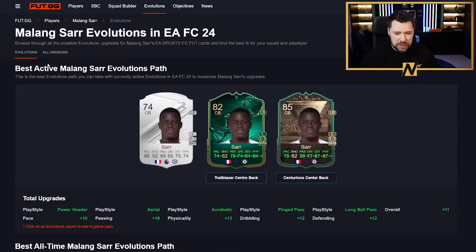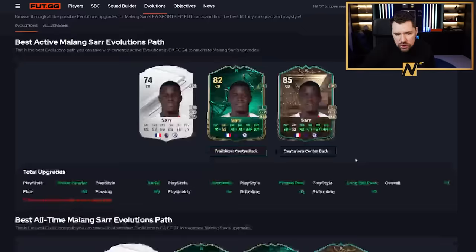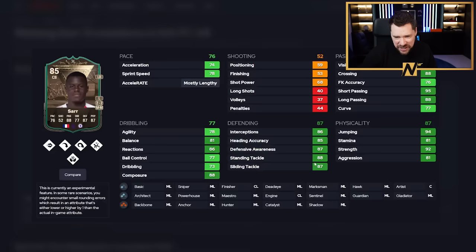Milang Saar from Chelsea - I saw some Chelsea fans complaining there's no good ones. Well, assuming you haven't already used Saar or used Trailblazer centre-back on somebody else, you can get Saar up to an 85 with a shadow. He's got acrobatic, bruiser, and power header. Pace brilliant, passing genuinely brilliant, physicals brilliant, defending brilliant, dribbling very good with 88 composure. That's a really cool card - I actually think he would make a really good DM.